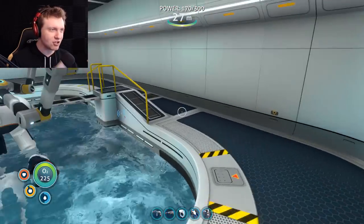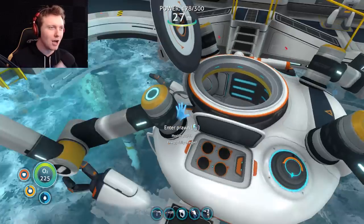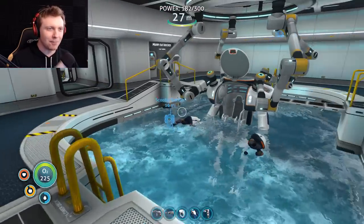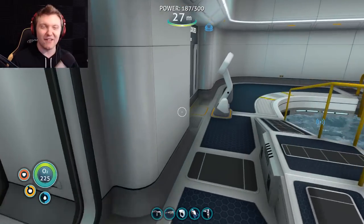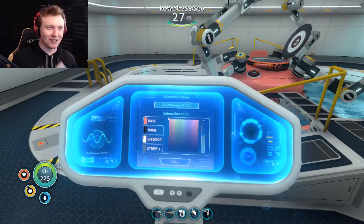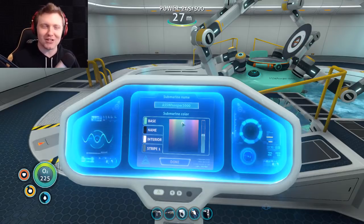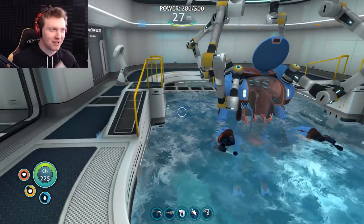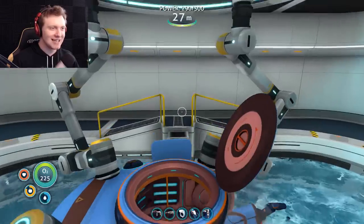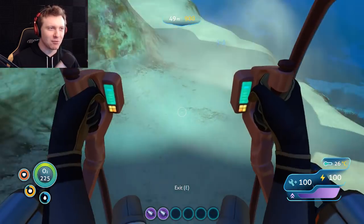The prawn suit just threw me out. Yeah, you can't access the upgrades bay while in the moon pool. So what color do we want our prawn suit to be? Man, it's gonna be like Pacific Rim. The Ass Whooper 3000! That's the perfect name for it! What color is the Ass Whooper 3000 gonna be? What color is feared by all sea creatures here? Probably not red. Maybe I should make it look like a Reaper — give it the same color scheme as a Reaper and just punch Reapers to death. There she be! The Ass Whooper 3000! Oh my gosh! We need to get some upgrades for this guy. We get the Honey Bun and the Ass Whooper — great, wonderful!